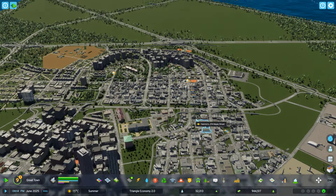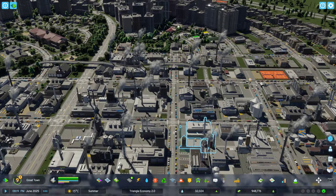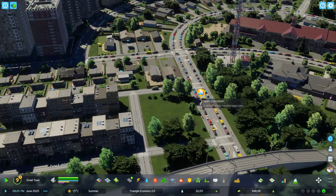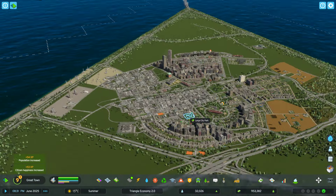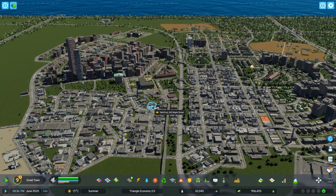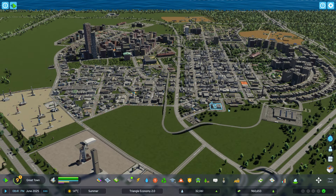No traffic jams, which is good. They were right that at least the icons and the high rent complaints and all that kind of stuff — they're not complaining about everything now. Not as many abandoned buildings either, which is also a plus. It does seem like it's running a lot smoother as well.